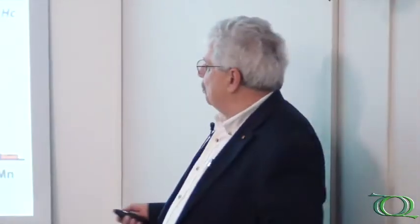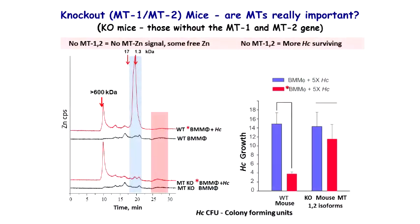So when we give it an infection, we can prove in a lot of ways that the zinc in the activated cell is going to bring that zinc down, and that is going to be bad news for the infection. So let's look at this one. Supposing we get those nice little expensive mice and buy the ones that knock out the MT1 and MT2 gene.